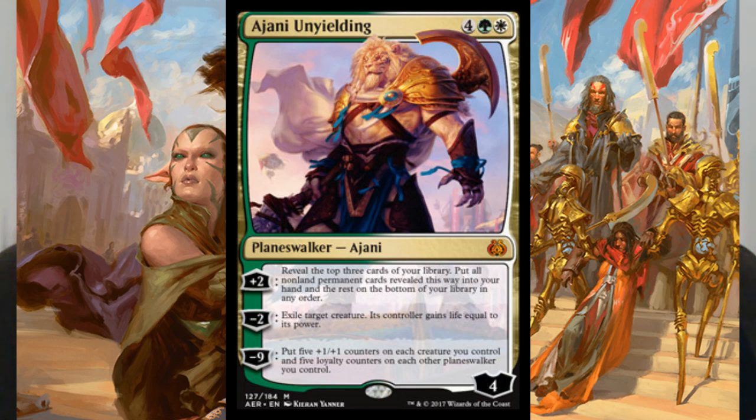This Ajani — I said 'this feline is strong as hell' because if you look at the art, Ajani is buffed up like he's huge now, Garruk-sized. He's wearing Elspeth's cloak, which is kind of sad because she's dead and he really likes her. Just the actual function of the card: it's six mana — four, a green and a white — for a four loyalty planeswalker. Plus two: reveal the top three cards of your library, put all non-land permanent cards into your hand and the rest on the bottom in any order. Negative two: exile target creature, its controller gains life equal to its power — that's Swords to Plowshares. Negative nine: put five +1/+1 counters on each creature you control and five loyalty counters on each other planeswalker you control.